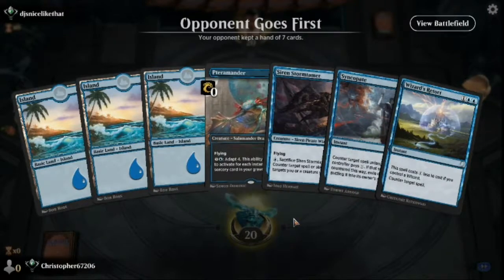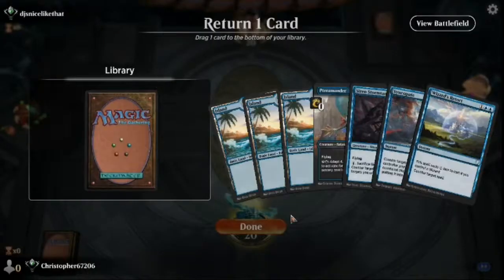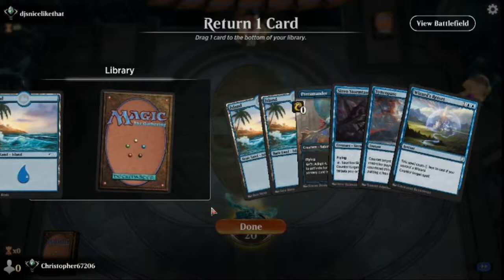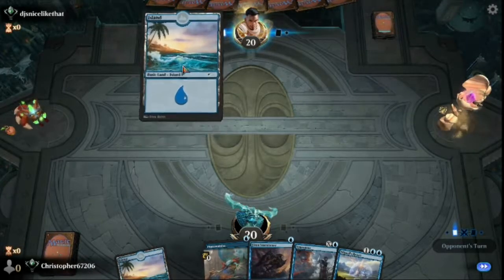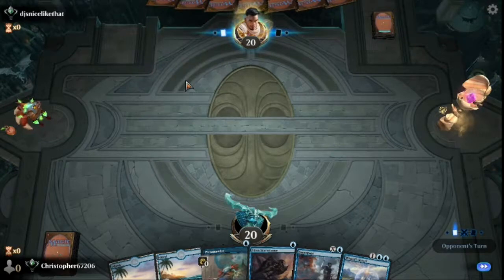So we're just looking at our opening hands. Mulliganing the first one, a little too slow. Keeping the second one. This deck pretty much just gets down 1/1s, puts curiosity effects on them, and then counters everything else. That's the plan — that's how we're going to try to win. In 10 turns we'll do enough damage to win.